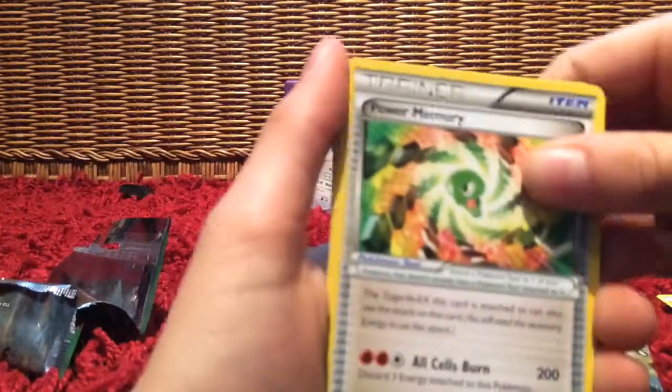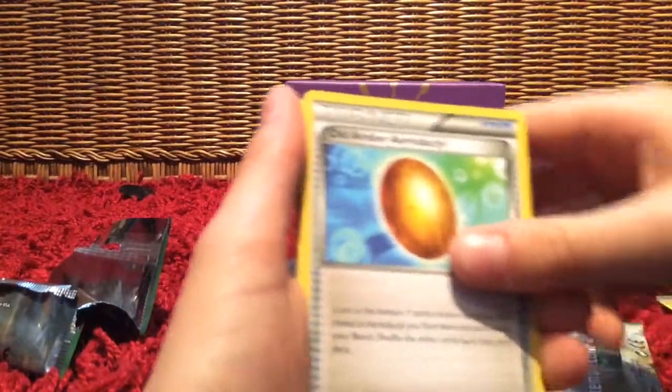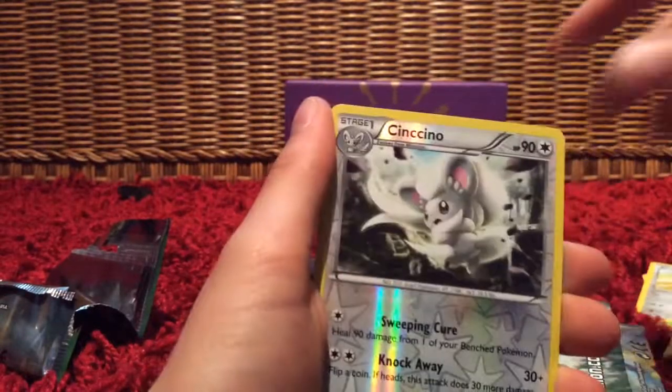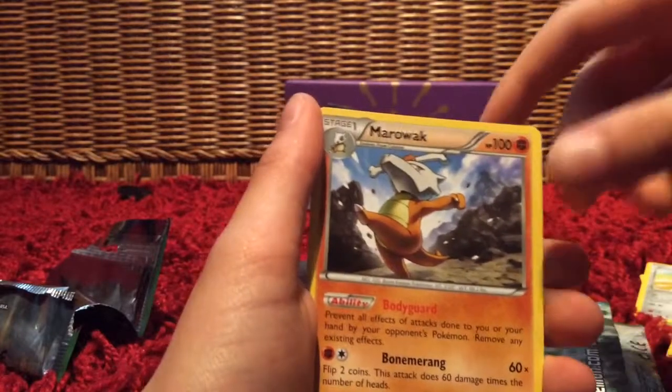So we got Power Memory, Old Amber Aerodactyl, Ultra Ball, Deerling, Bronzor, Riolu, Jigglypuff, Meowth, Cinccino, and the rare is a Marill.